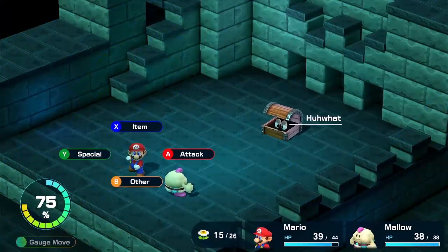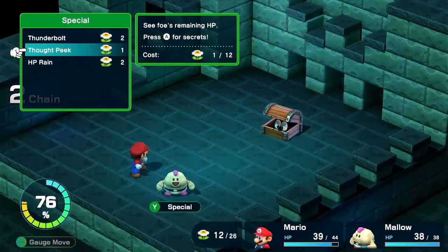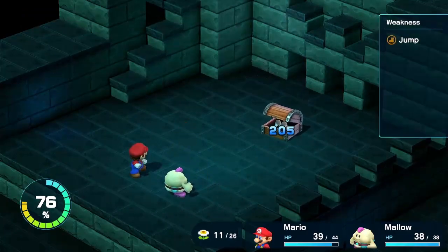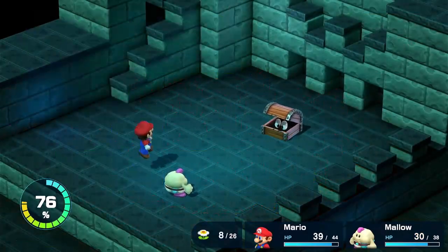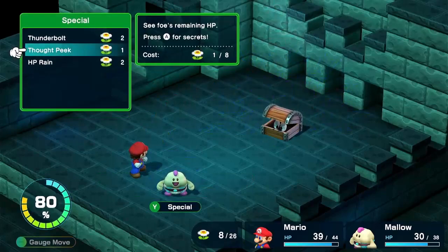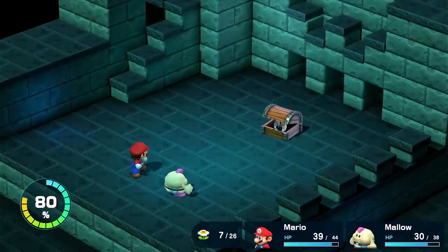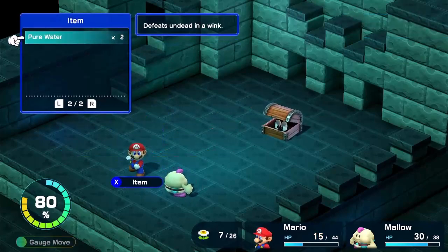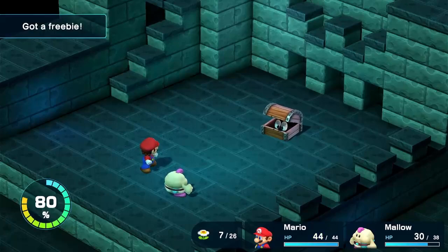After we kill Mallow real quick. Oh goodness gracious! It's the... what?! So these things have been given new names and they're quite appropriate. Because there's quite a few of these things. I missed the timing, dammit. I guess I'll top-peak again. Keep screwing up the timing for Mallow's stuff. And wow, that hurt quite a bit. Let's heal real quick. And got another freebie.